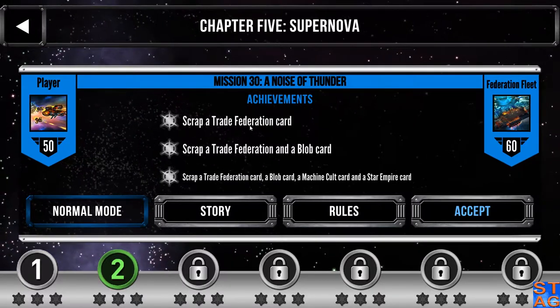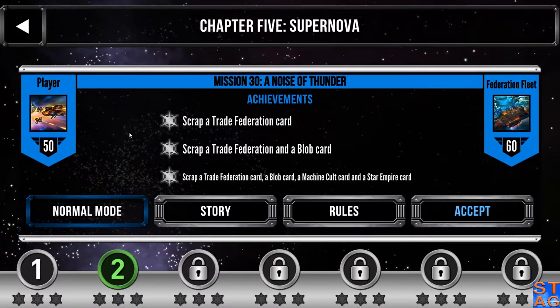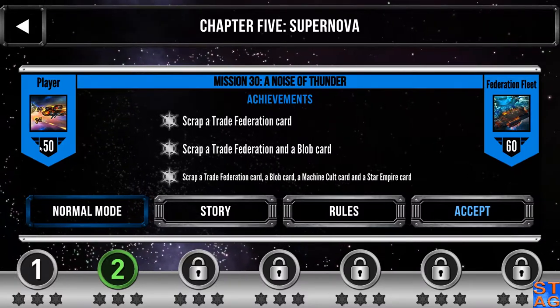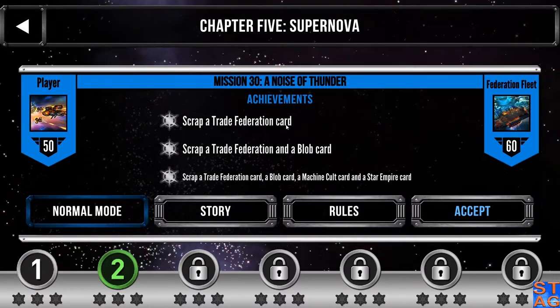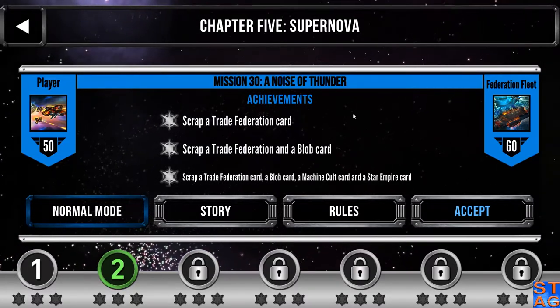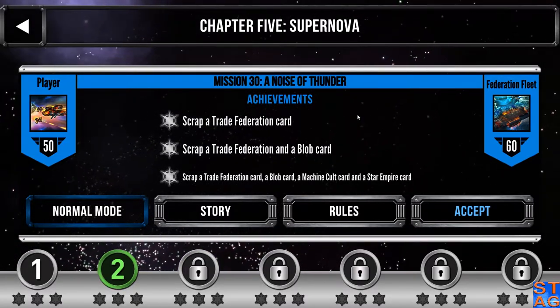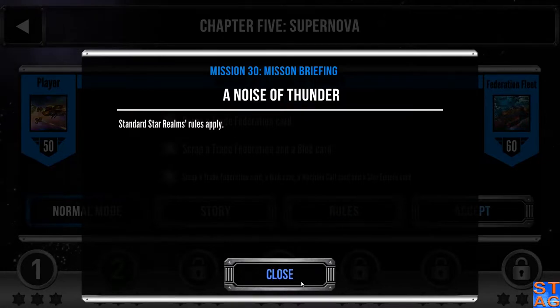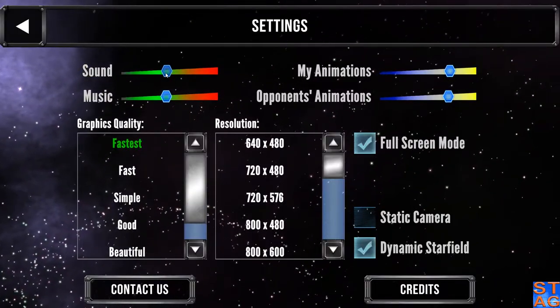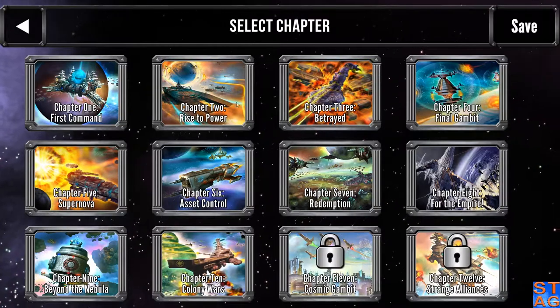So we're going up against a Trade Federation fleet. They have ten authority advantage starting off with us. The achievements are: scrap a Trade Federation card, Trade Federation blob, and the last one is scrap the whole rainbow — blue, green, red, and yellow. Rules are standard for us to move on. We'll drop the sound down and hop right into it.